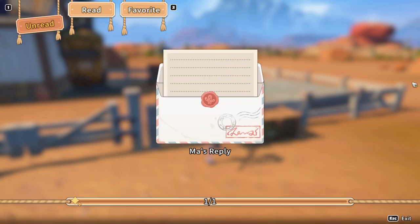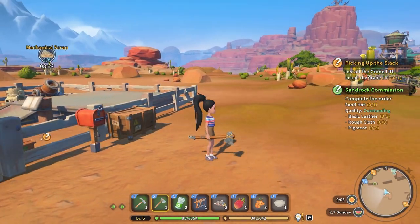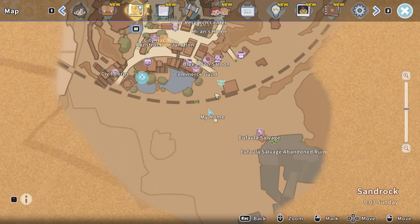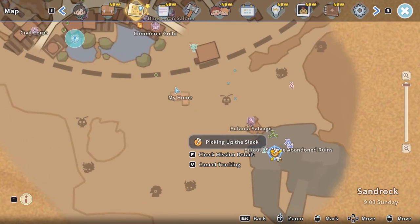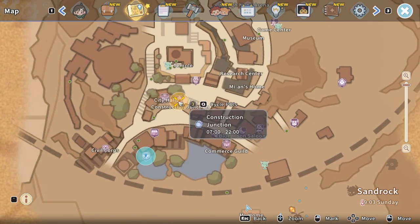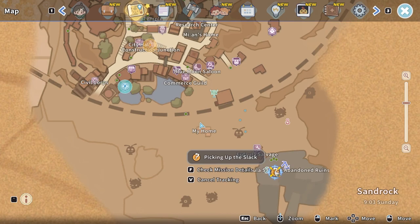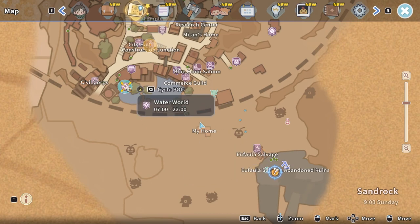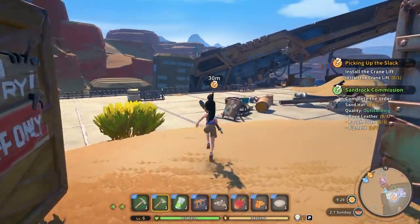Mail was super easy today. Now let's open up our map and check out where we need to take the crane. Okay, so checking my mission details - 'Picking Up Slack' - that's at Eufaula Salvage, and also here at Construction Junction there's something. I'm thinking this is where we need to put the crane, so let's go do that.